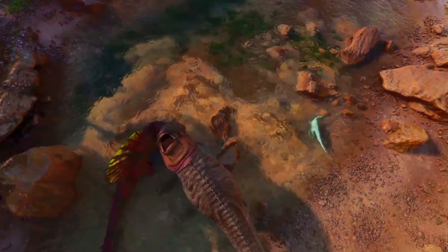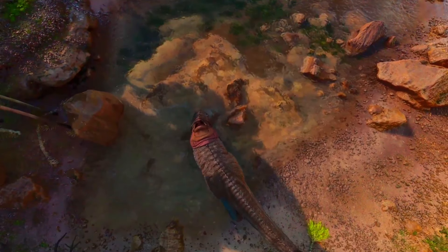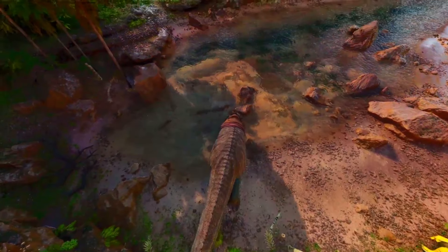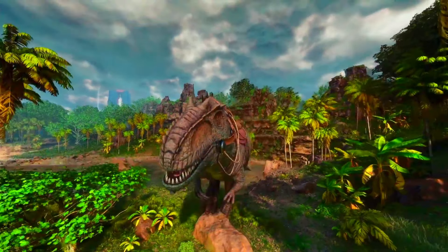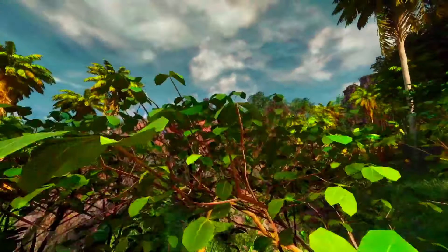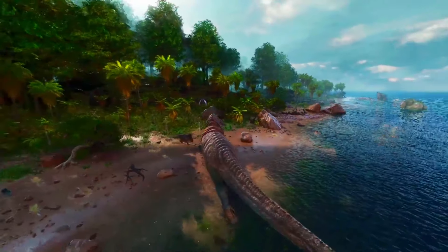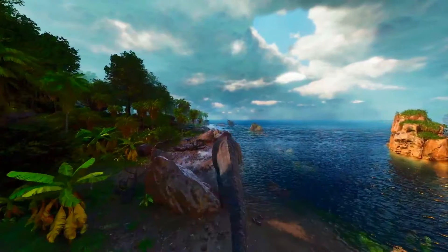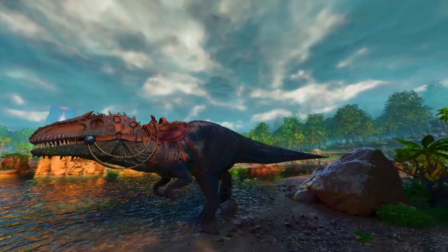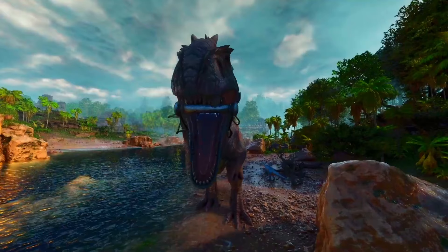Either way, this creature deals a huge amount of damage and has the health to back it up, making it really useful. Its only real downsides are its rage meter and terrible stamina — although you probably won't be riding it since they're mainly used for the Titan boss fights on Extinction, where you'll have loads of them. You might use a Yuty to buff it, though you don't want to get near the damage zone. For the Desert Titan you'll want to use a Quetzal instead — Gigas really can't do that fight. The Quetzal is the best creature for it.